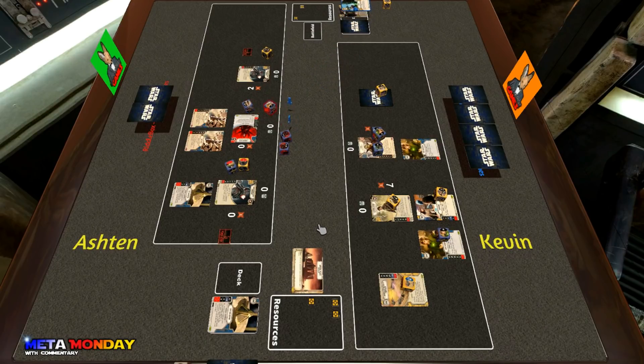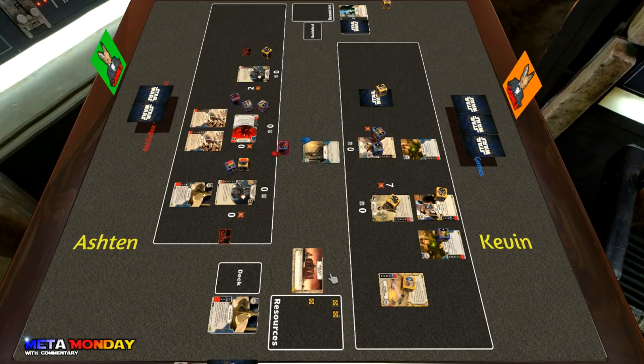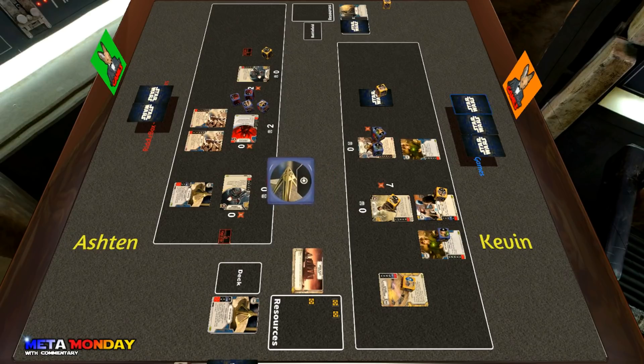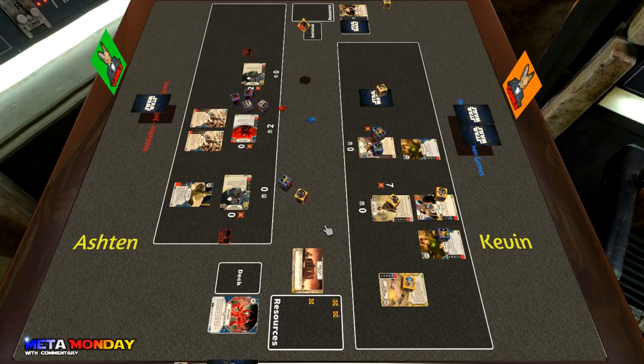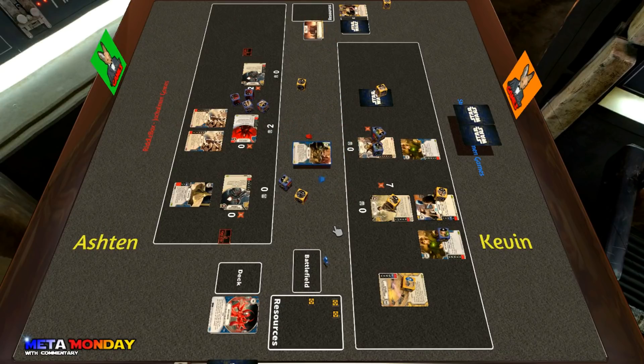Ashton gets hit with Entangled — a rough one. He's showing the focus and decides to slow play it and just represent damage. Kevin pacifies it, really able to mitigate enough to get through this turn. Ashton still shows one melee and a special, and Kevin uses his second copy of Friends in Low Places to rip out one card from Ashton's deck — a Witch Magic. Not looking good for Ashton.